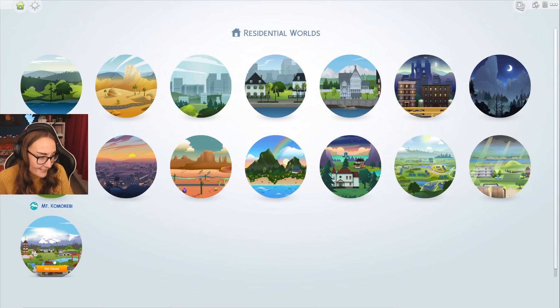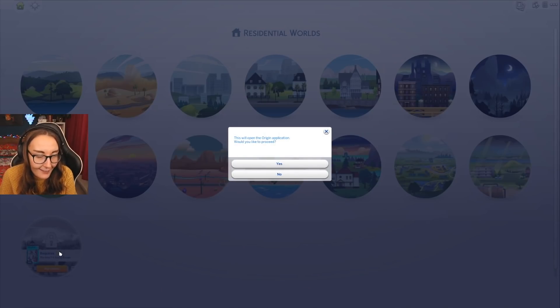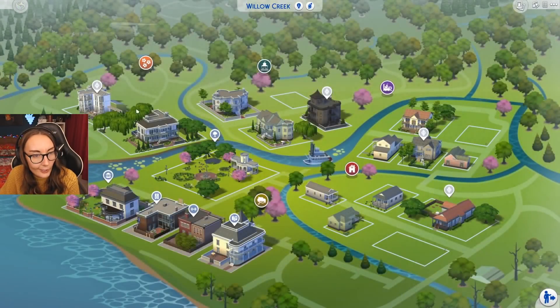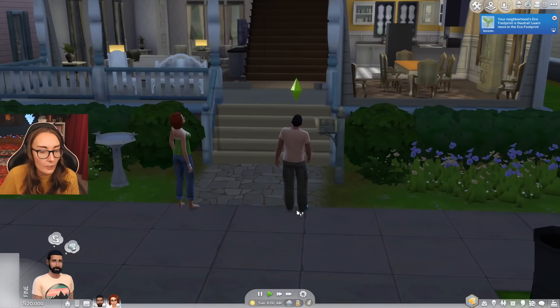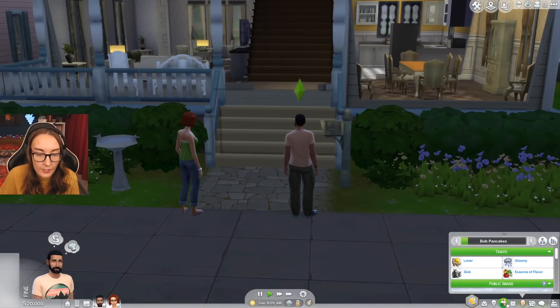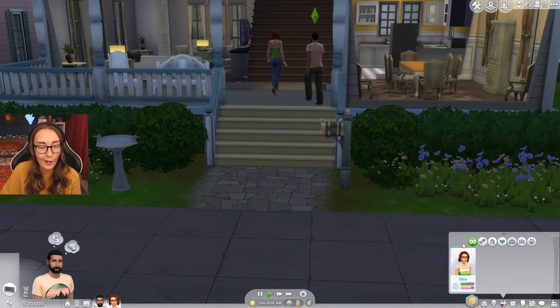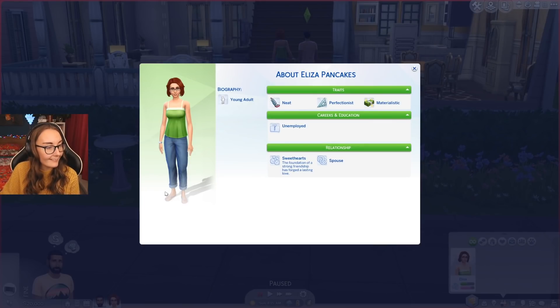I've loaded up The Sims 4. As you can see right here, we have Mount Komorebi — we're not allowed to go on it yet. We're actually gonna hop on into Willow Creek to check out the Pancakes. If we go to Bob's relationships panel, we'll find Eliza Pancakes, and you can open her sim profile. In there you'll find a picture of Eliza in her flip-flops. She is a young adult — neat, a perfectionist, and materialistic. It also tells you what these traits mean. You can see she is currently unemployed.